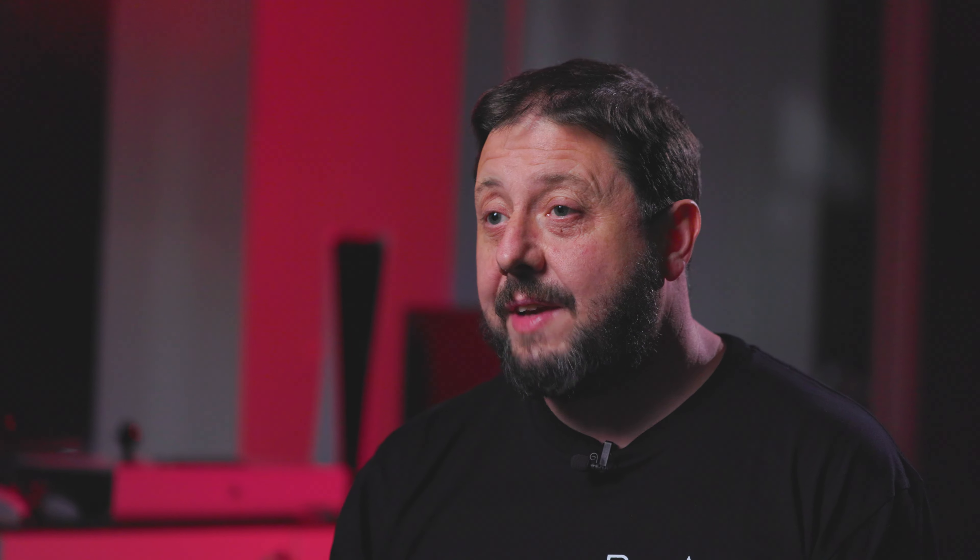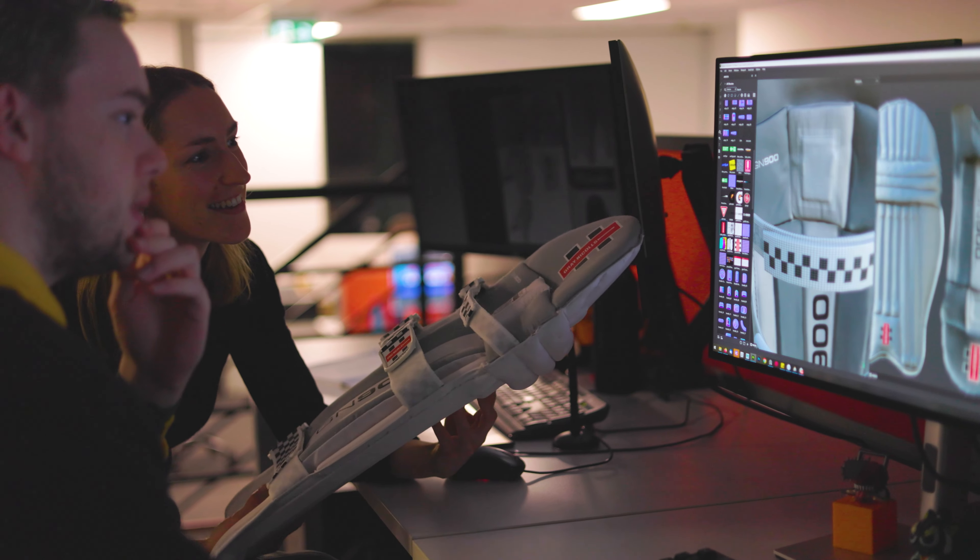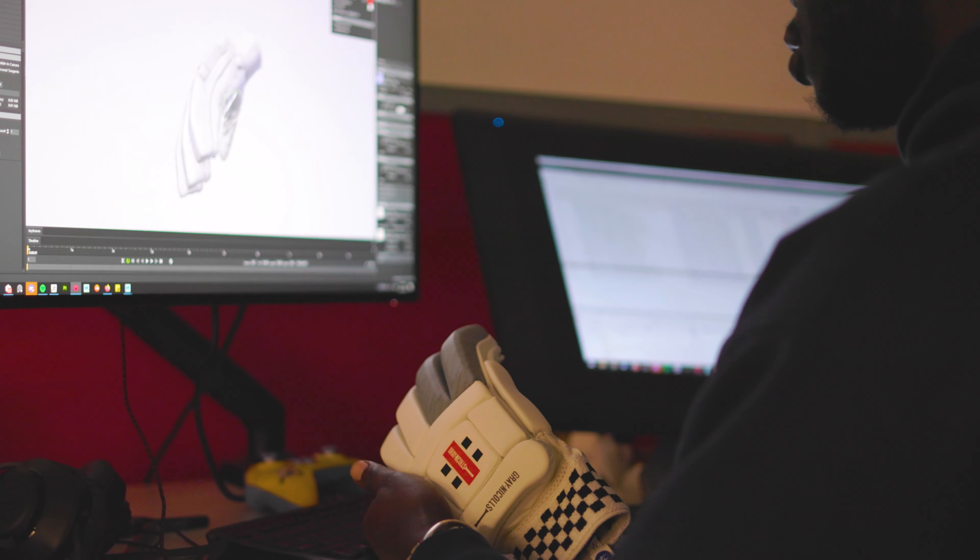Another thing that we've ramped up in Cricket 24 is adding a number of new licensed equipment — so we've got even more bat manufacturers, we've got pads, gloves, helmets. Along with the animations that are also associated with those players, it really does make it feel like it's a real-life person that's actually in there at the crease.